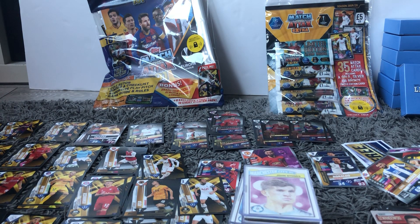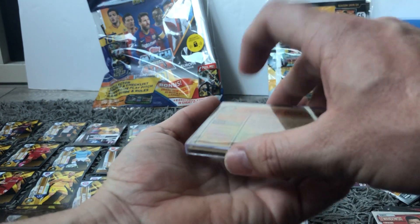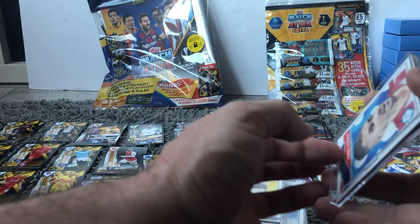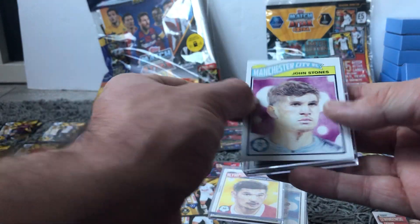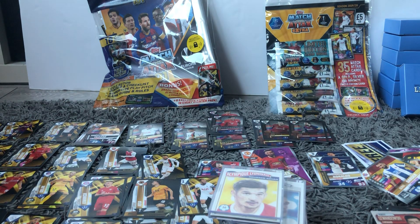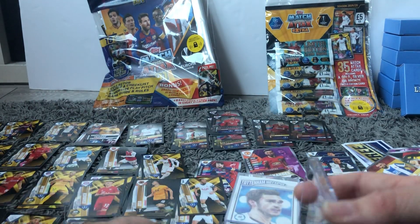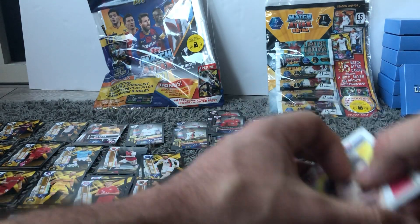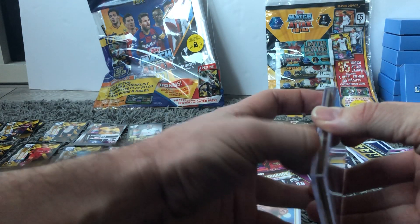And there was a Vincent Kompany signed card as part of this collection that Topps were selling for a hundred pound - and again, we've got that, so check that out, that's on our Instagram and probably on another video as well. You can see John Stones, Correa, Jerome Boateng, Thomas Muller, and Galassi - they're around the 140s or thereabouts. So I think probably it is week 50, which is incredible. Doesn't seem like nearly a year since we've been collecting these, but obviously three months of doing not very much, everything seems a bit strange.